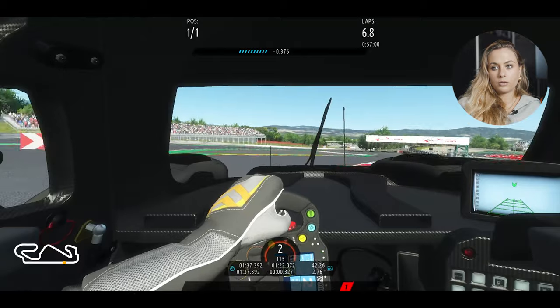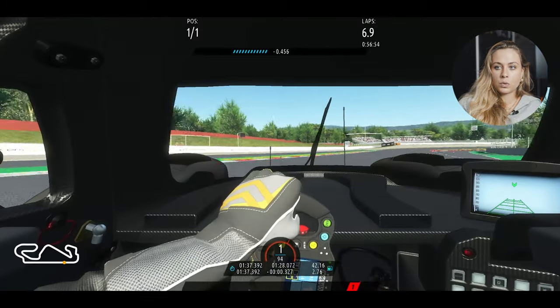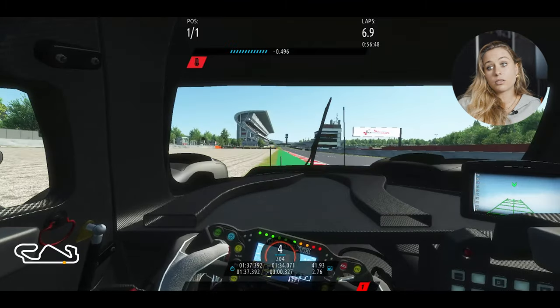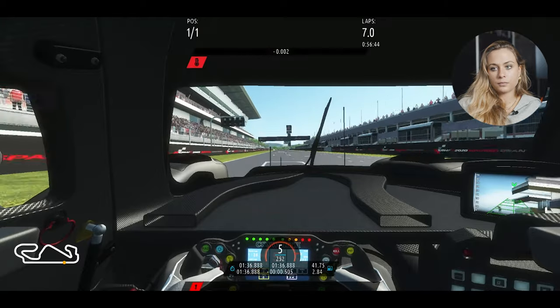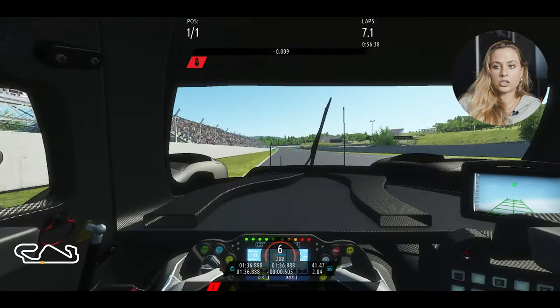Here we go, one lap around Barcelona. We are in a chicane now, first gear, and we go towards start/finish to start one lap. Really long straight going towards Turn 1, where you arrive in sixth gear, shift down to second.